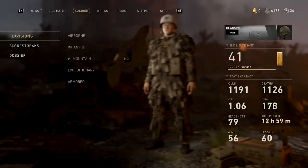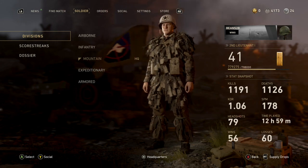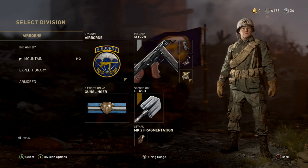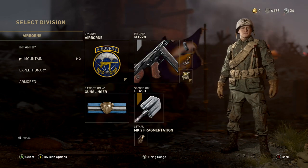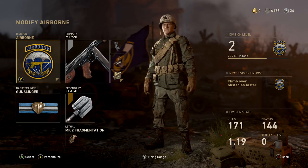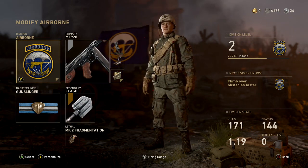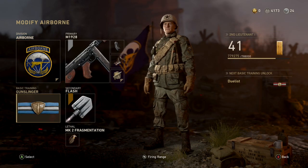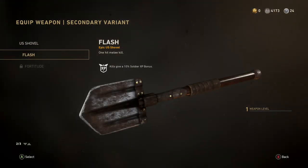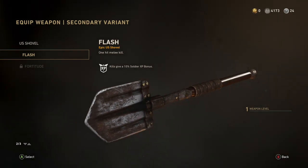I do like that. I have my different perks down here. I just feel like I'm going to do a lot better — all my classes are set up really good. Also, I got the shovel. I actually opened it in a care package. I got a special edition of the U.S. shovel. It is the flash version, which is pretty cool.